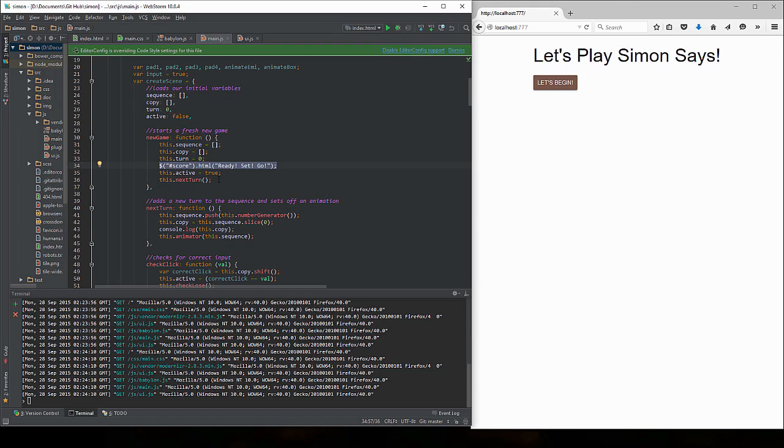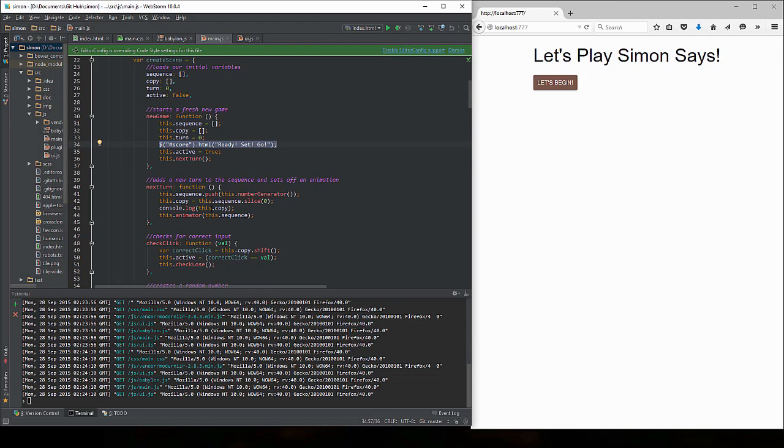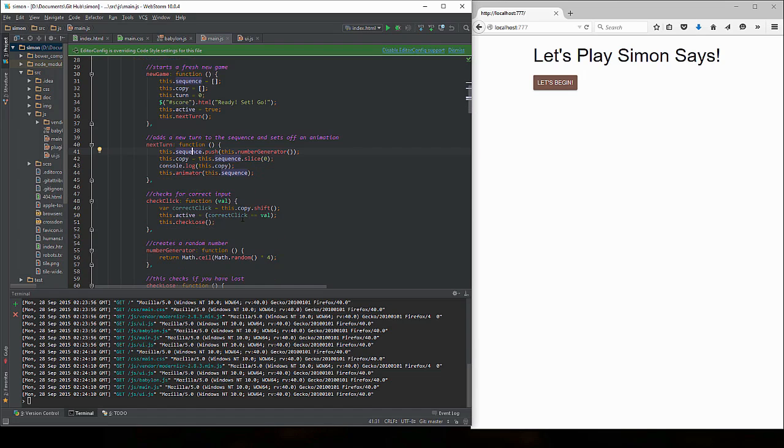So what does the nextTurn function do? The nextTurn function is basically going to push a random number into this.sequence, and then it's going to make a copy of the sequence starting at zero and put it in there. I have a log that was just for checking bugs and things like that. Then it's going to call the animator function.